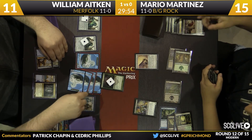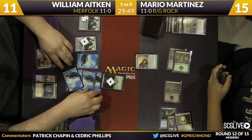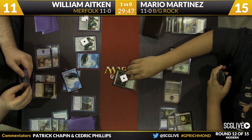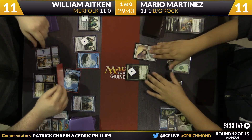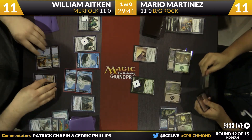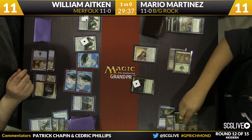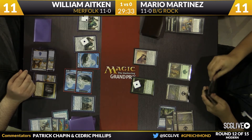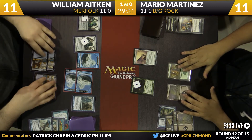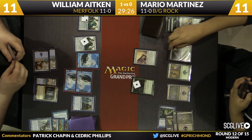Dark Confidant blocks one elemental, Scavenging Ooze blocks another. Some elementals leave, four damage comes across — marking Martinez down to 11. Don't forget to pay that Pact. He put the lands to the side and even drew a card, so he's good to go. He's not 11-0 on accident — he plays a copy of Verdant Catacombs.